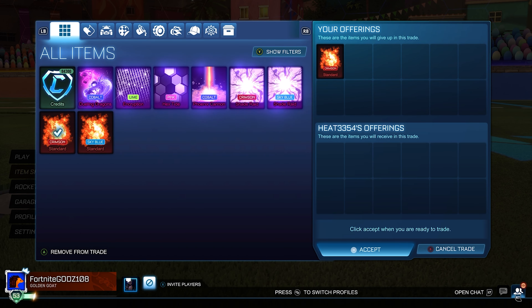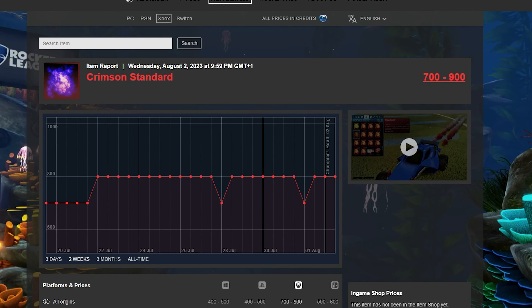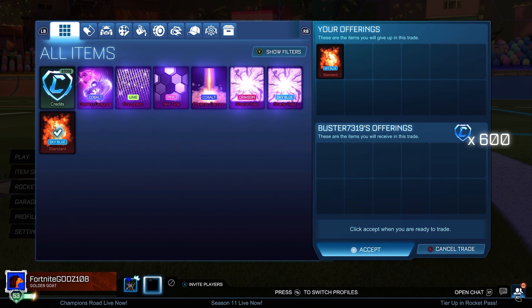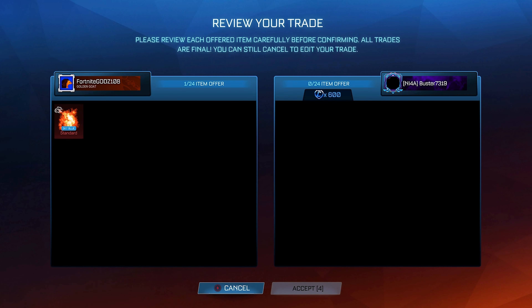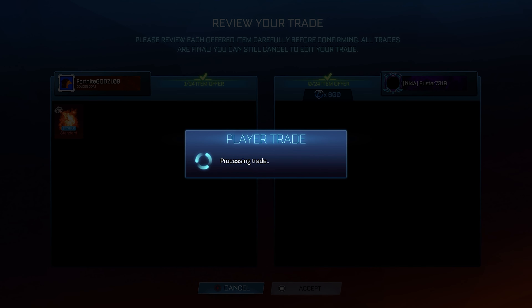I really want to get rid of those black markets. We're a little way into this video already and none of them have sold whatsoever. I've probably spent about 3 hours trying to get some of those items sold, mainly focusing on the Cobalt Dueling Dragons because I think that's probably the easiest black market in my inventory right now. And still nobody wants it — so I can't imagine how long it'll take to sell items like Lime Encryption or the Shade Raids.